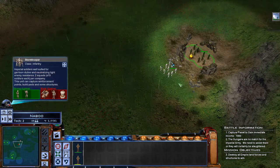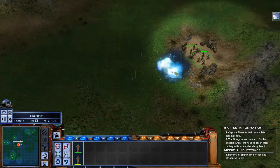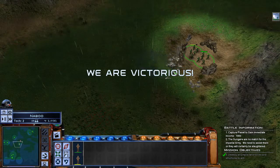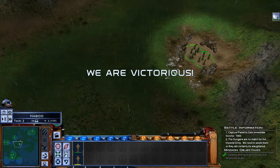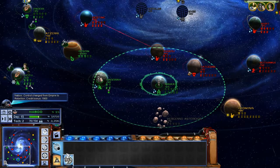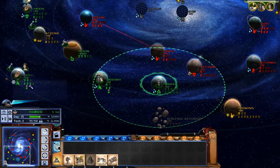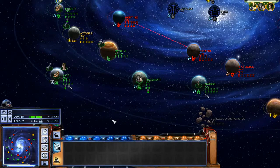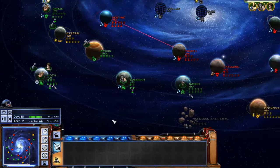We are victorious. No light factory. So that actually went swimmingly. And because we've won the ground battle, we own the planet — which means their space station level 3 is gone just like that, not a shot fired from it. System conquered. And that is the power of a rebel raid — also jammy as all hell. But that went really, really well.